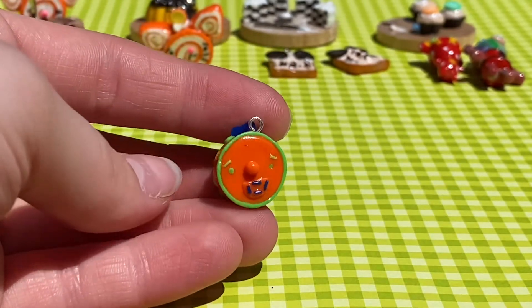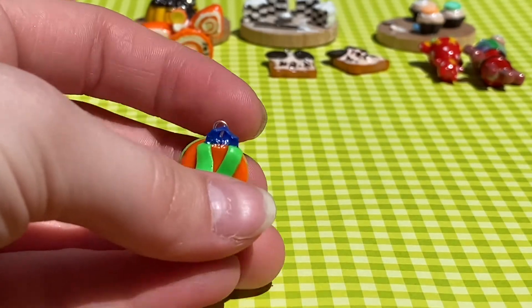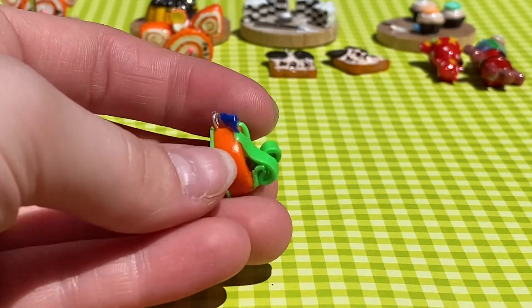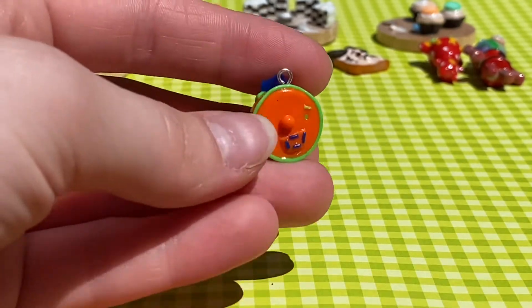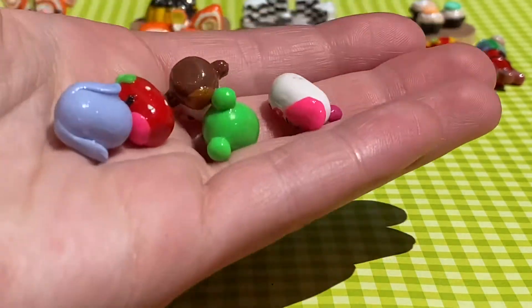Next up we have this weird little orange man backpack. I don't even know — just something my brain created and then I made it. I think it'd be a cute backpack; I would wear this if it was an actual backpack. Maybe I should design this. But he's just a little orange dude.